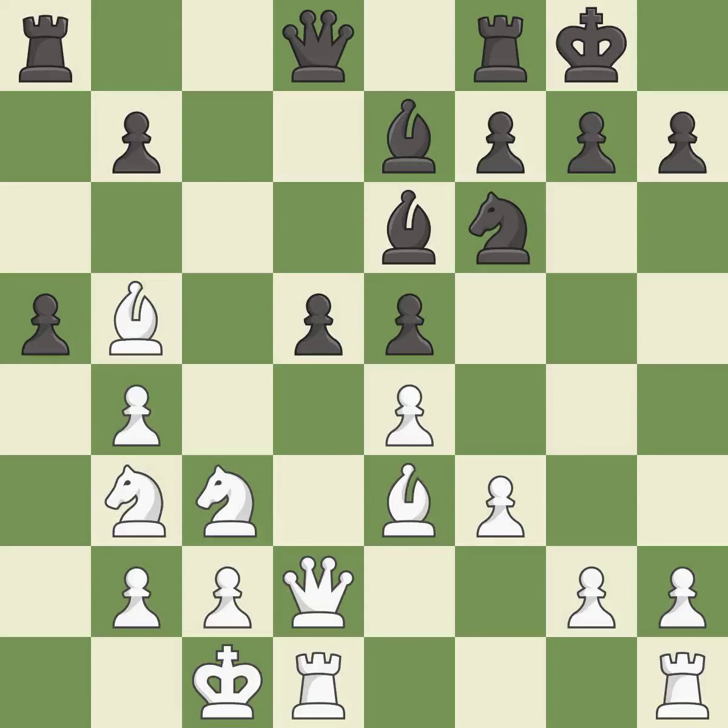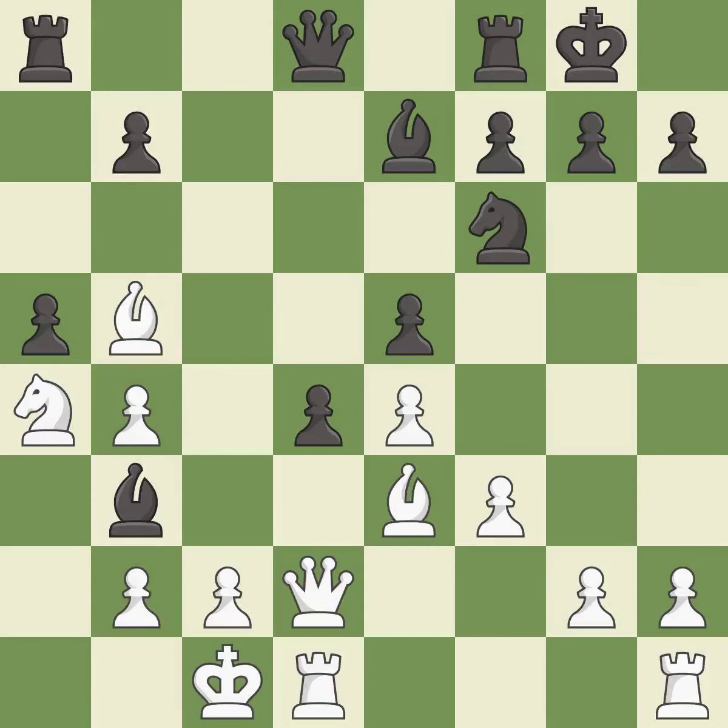Capturing that knight wins material — it is best, as this forks multiple pieces. This leads to losing a bishop, and there was only one good move in that position. This overlooks an opportunity to capture a pawn that was threatening to win material — it is a blunder. This is the way to win a bishop — it is a great move.